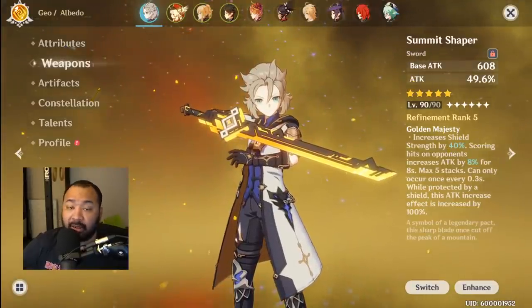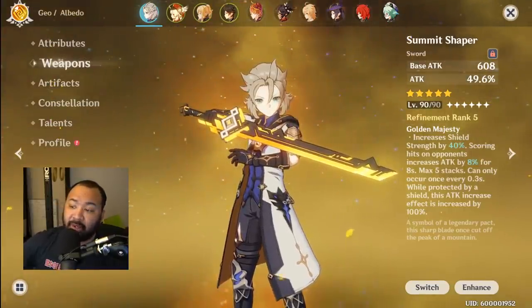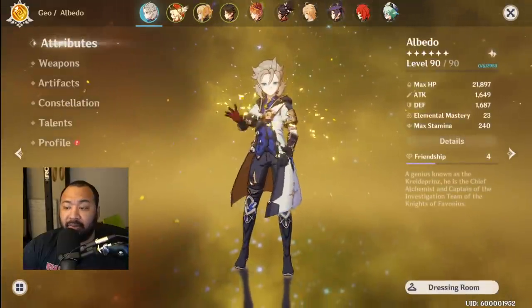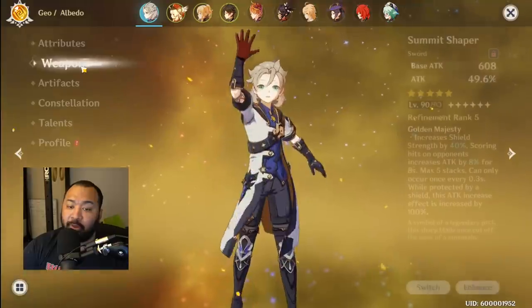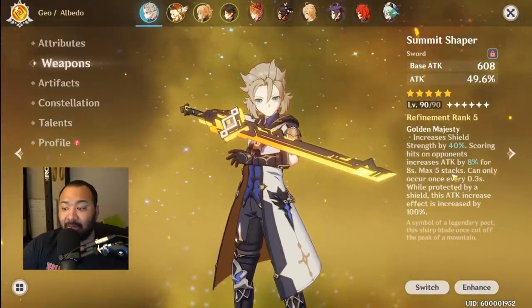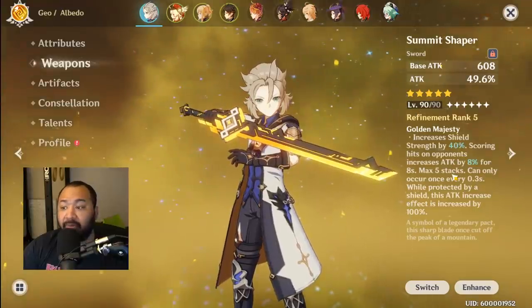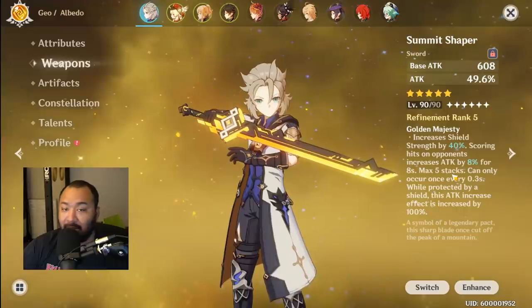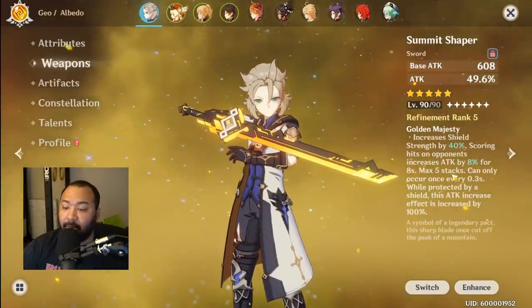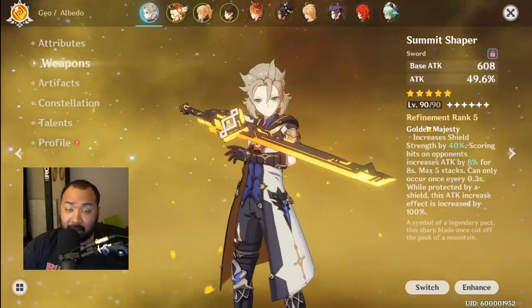Last but not least, Summit Shaper. This weapon has an attack percent substat, giving a massive boost to attack power. It also has a passive that further increases attack, and if he's shielded it basically doubles that effect. So we'll have his base 49.6% plus another 80% of his base attack — and this sword is R5, so you guys can see that.